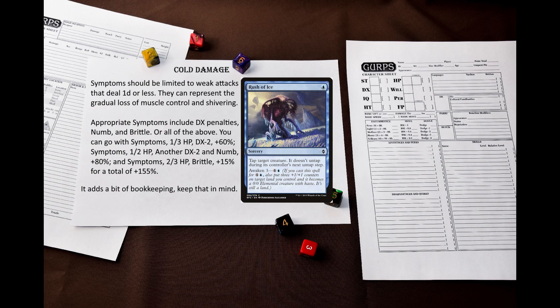This enhancement is valid both for fatigue and burning cold attacks, and maybe even for ice attacks if you want that. The book suggests limiting symptoms to weak attacks that deal 1d damage or less. Some appropriate effects would be dexterity penalties, numb, and brittle — or all of the above. For example, you could go with symptoms at 1/3 HP: dexterity -2; symptoms at 1/2 HP: another dexterity -2 and numb; and symptoms at 2/3 HP: brittle — for a total of +155% enhancements. This represents the gradual loss of muscle control and shivering due to freezing.